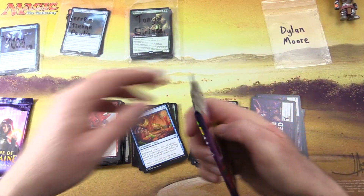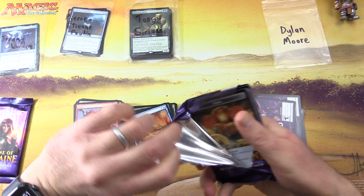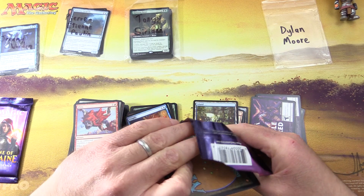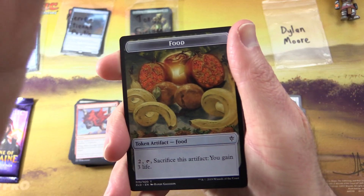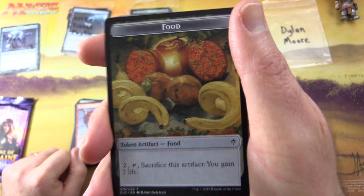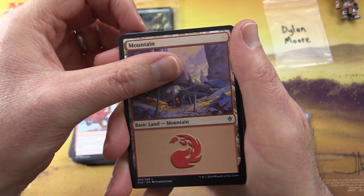Patron snack packs will be coming up probably next weekend, so stay tuned for that. Next we have Dylan Moore — two packs of goodness here, some more food, and I'm feeling oddly hungry for some reason. Mountain.